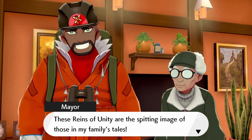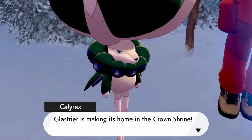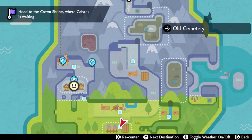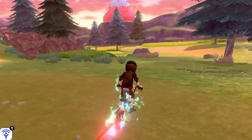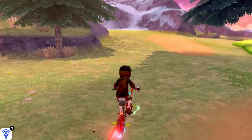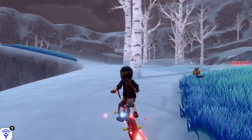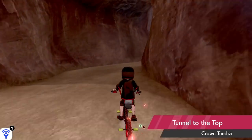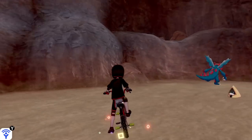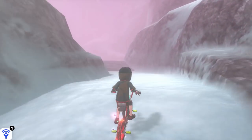Once you've done this, Calyrex explains you now have the Reigns of Unity and will need to make your way to the Crown Shrine, located in the northern section of the Crown Tundra. To get there, make your way out of Freezington through Frostpoint Field, then through Giant's Bed, up Snowslide Slope, and into the tunnel on top. Wind your way around the cave system and come to the path on the peak, which leads on to the Crown Shrine. The journey has been sped up in-game here so you can follow along.